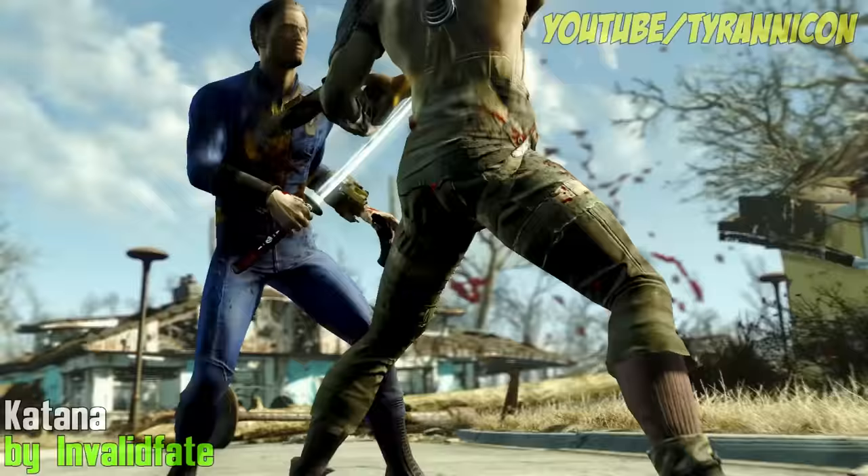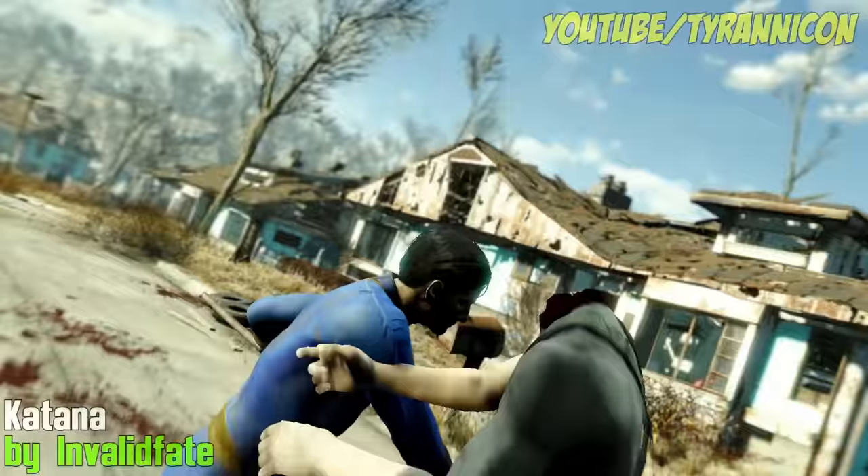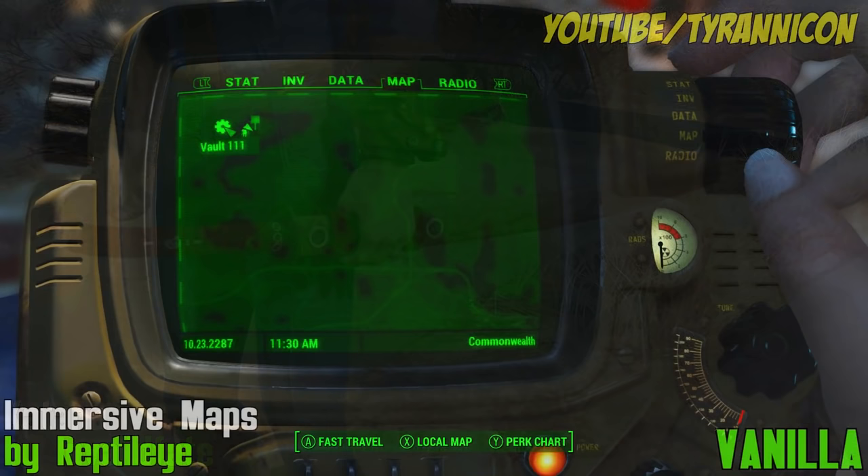Insanity's Celtic Katana by Invalid Fate. Adds a cool katana that was a mod in Skyrim by Insanity Sorrow and ports it to Fallout 4 by the great Invalid Fate. Slice and dice your way through the wasteland itself. Want to be an ancient ninja from Japan as a role player? You can do it now.